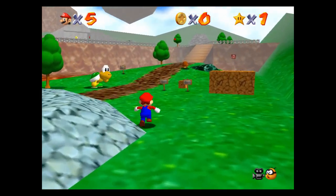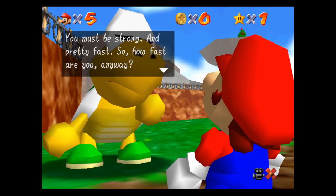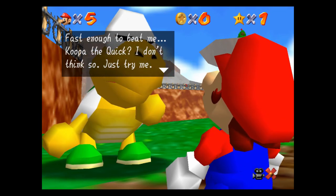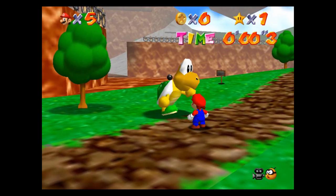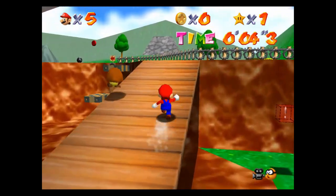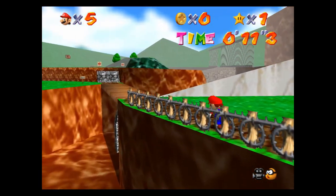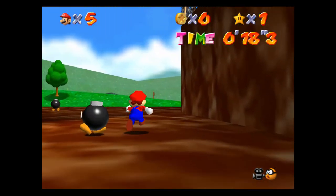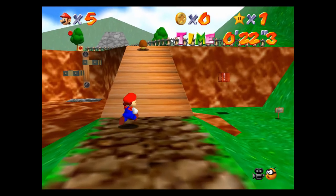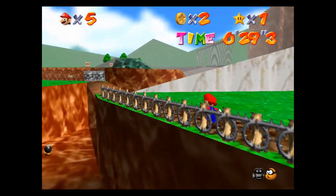Power star number two is the foot race with Koopa the Quick. Now this one's kind of fun. Koopa the Quick is standing right over here and he wants to race me to the top of the mountain. He says: "Hey Mario, is it true that you beat the big bomb-omb? You must be strong and pretty fast. How about a race to the mountaintop?" Let's go! Honestly this guy is really not that fast at all - I guess being so early in the game they take it easy on you. Oh my gosh - I fell off the side of the mountain! Now I'm actually going to have to run fast or he's going to beat me.